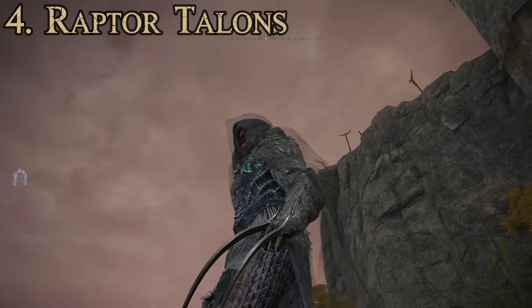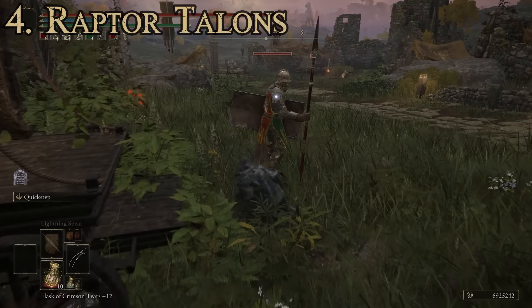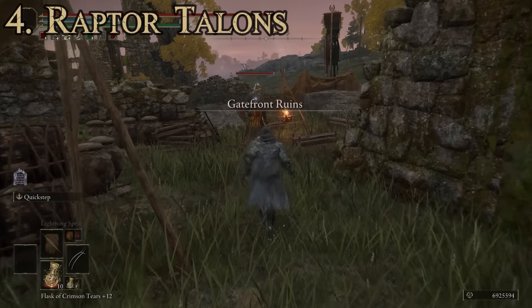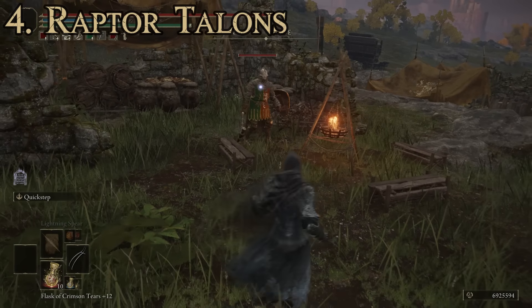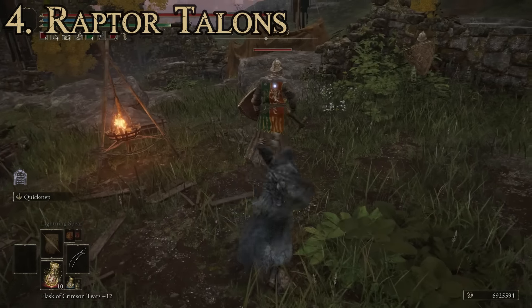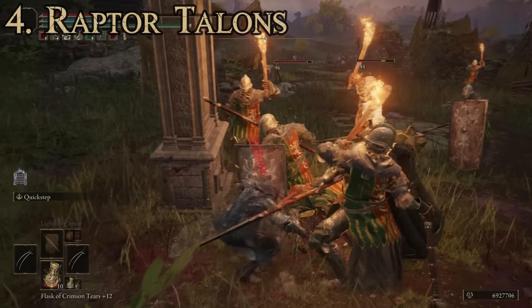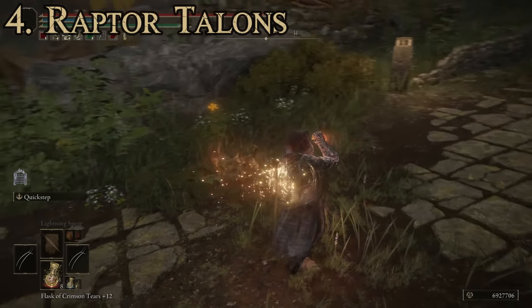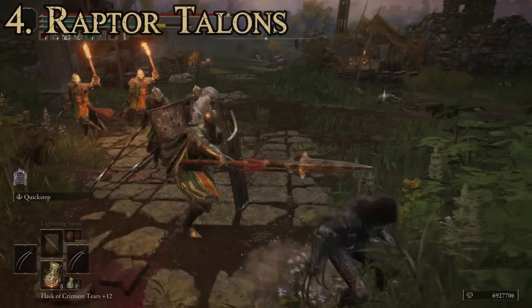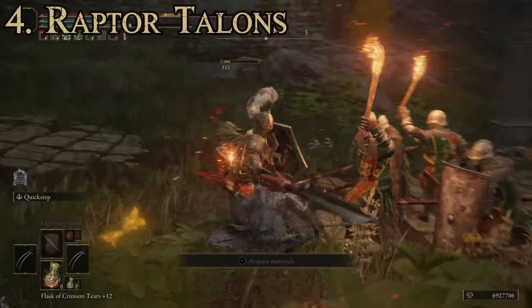From a visual standpoint, it's great for a wolverine-style build. The Quick Step ability allows you to quickly scoot around people and maneuver in combat. They scale primarily with dexterity, so if you're going to use these you'll want to focus on getting your dexterity nice and high — that'll make them all the more effective. I can understand if people really like these and consider them the best, especially since you can put Ashes of War on them. But that's number four — let's move on to number three.